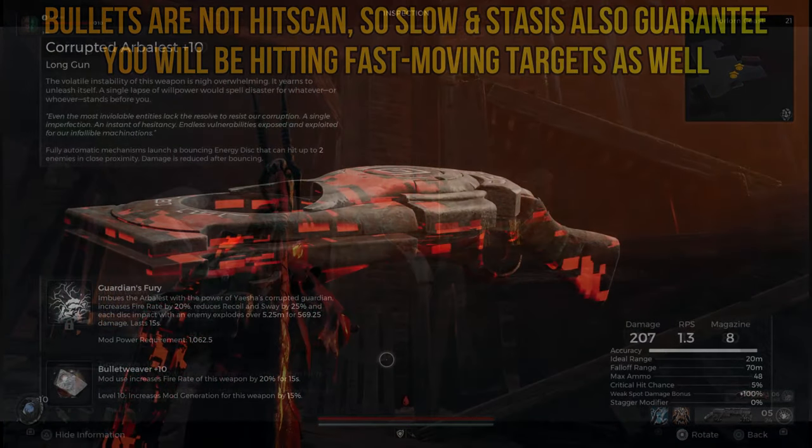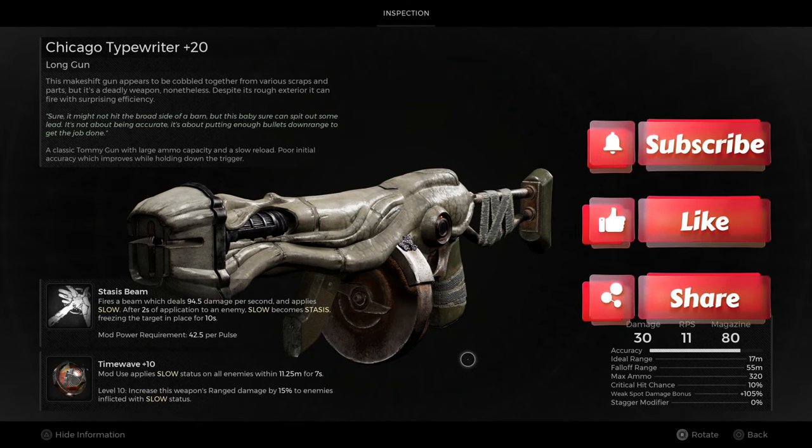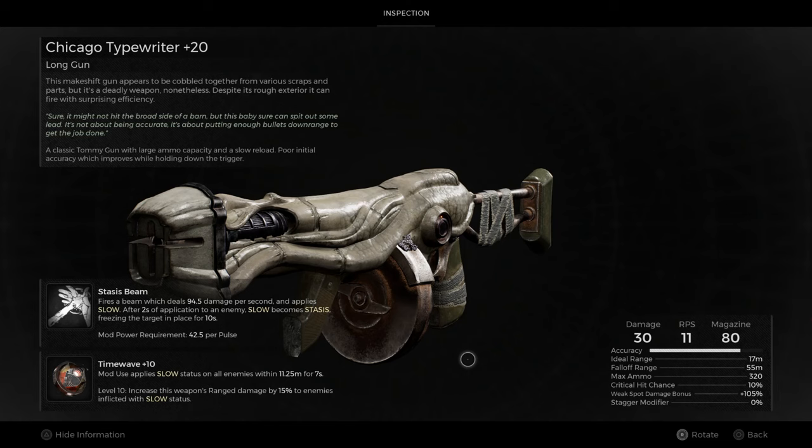What could replace it? Literally any weapon capable of regenerating its mod power fast that doesn't have a stock mod. For example, the Chicago Typewriter with Stasis Beam and Timewhip can be exceptionally effective at stopping enemies in their tracks and then unloading with the Anguish. It's not the only choice, but the name of the game for this build is explosions, so corrupted Arbalest is my go-to. If you want utility, the Chicago Typewriter is a great choice alongside pretty much every fast mod-recovering weapon.